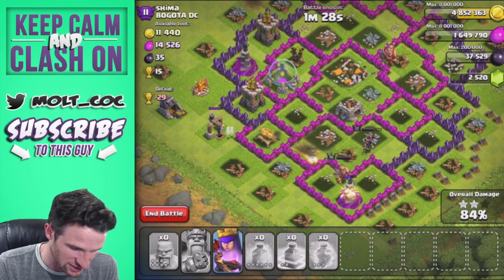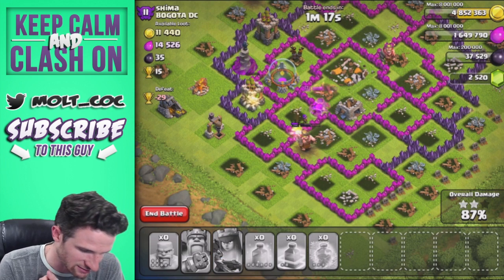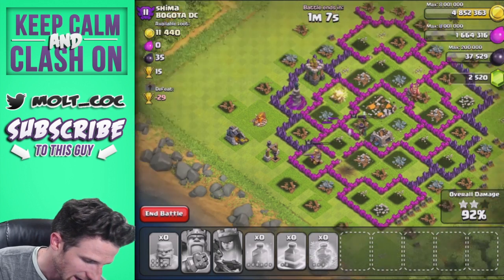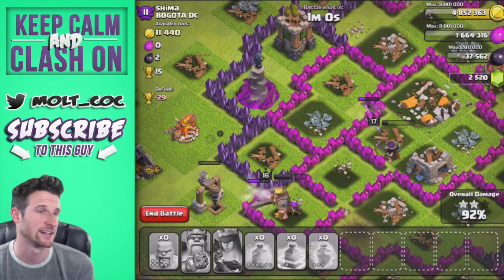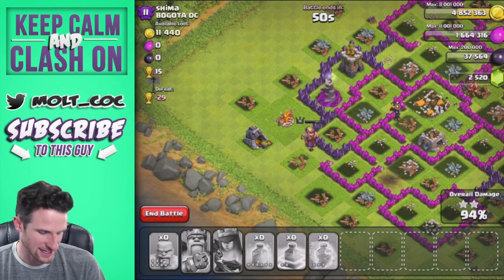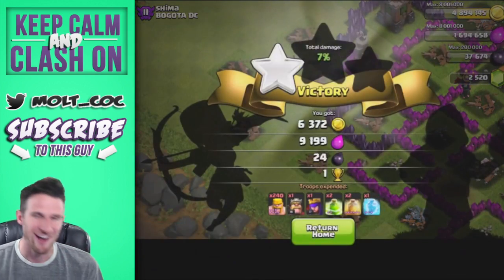The king doesn't have his ability left, so he's going to slowly get picked off. Hopefully the queen can help — we'll use her ability right now to take out all that stuff. I don't think we'll get 100% because the king and queen are too far away and that archer tower is just slowly picking away at them. The king's over here — we'll let him get that gold mine and then end it right after, because that's going to be the rest of the loot. That was a hilarious all-barbarian raid.